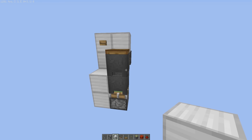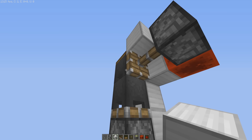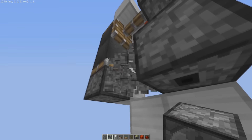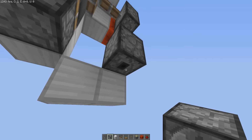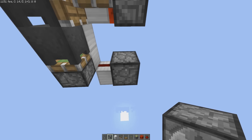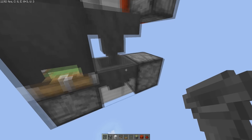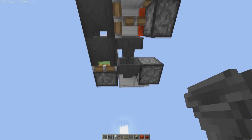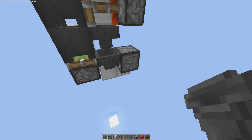Next up, we're going over to the underneath of where the cauldron will be retracted, and we're gonna place a dropper right over here. Remove that one — this is where you will have your dropper. Make it face down, or face away from your device, and it will be ready, set, and done. Two hoppers facing into each other, and then into the dropper over here. Now the items will be collected by the hopper and go into your dropper, and that's most of it already done.